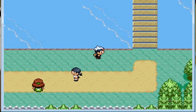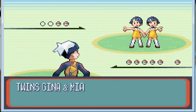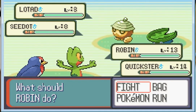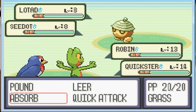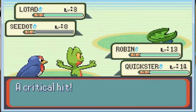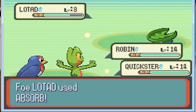Just like that, very easy. Now let's do this double battle with these Twins. I need to make sure I have two Pokémon — I have more than two, so I'm good. I've got Robin and Quickster. Take them out! Hit that one with Wing Attack and use Absorb on that Lotad.